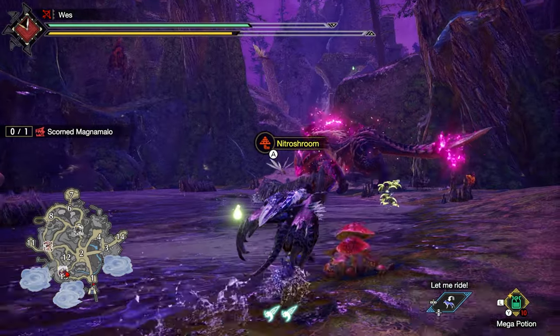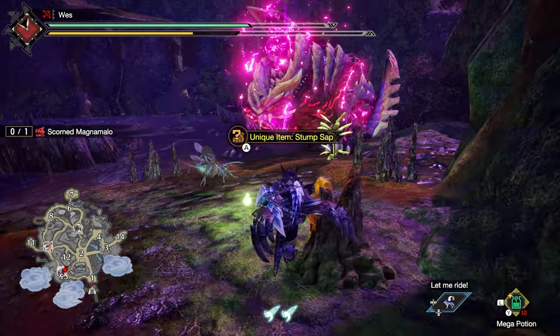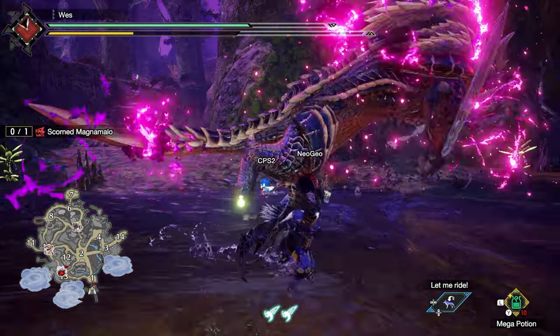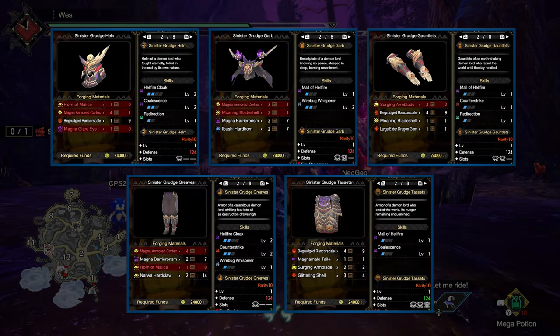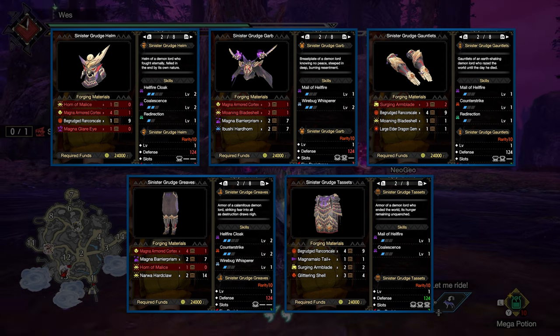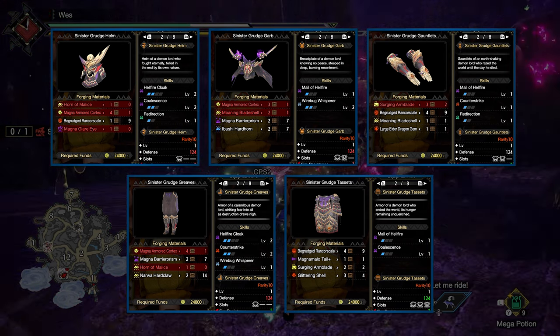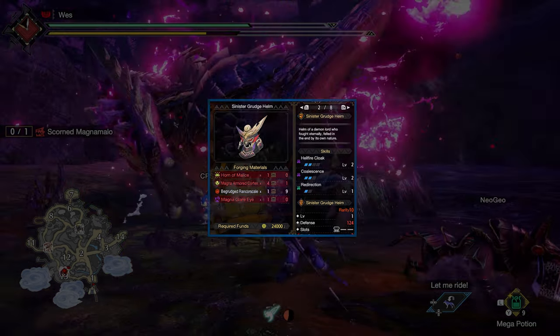At Master Rank 100, you can finally fight Scorned Magnamalo. The Male Piercer is a Pierce-into-Spread bow with Blast — you could consider it a catch-all general purpose bow, but you'd definitely prefer elemental bows of each type. The armor is fine, but it has more skill swapping and activation criteria skills. By the time you've made it to Scorned Magnamalo, you should know what you want and what's good for bow.